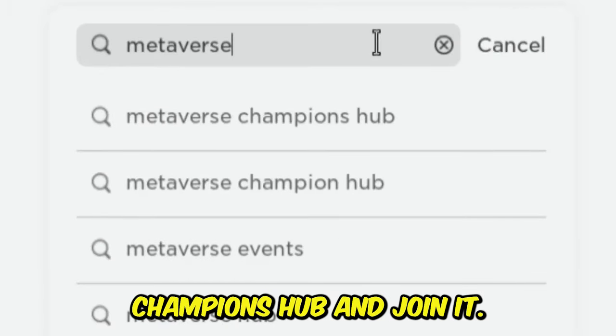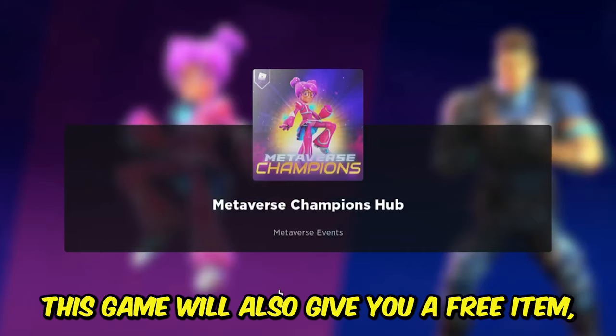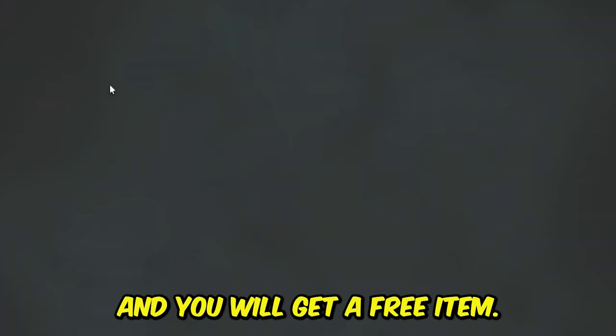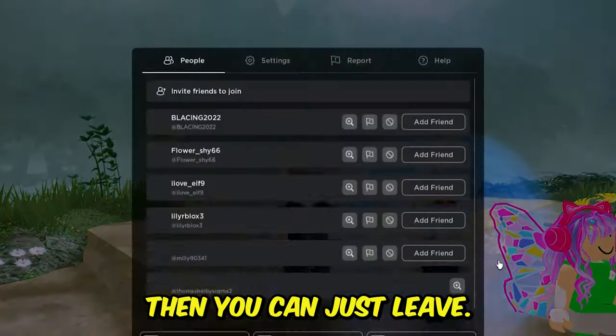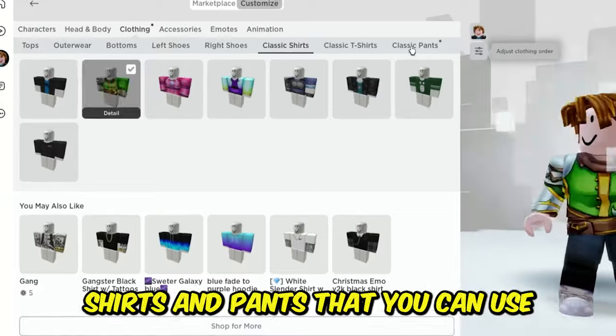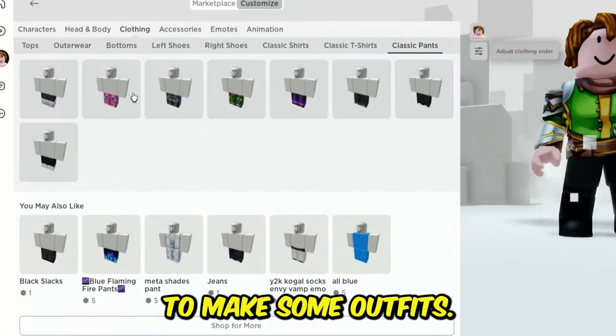Search this game called Metaverse Champions Hub and join it. This game will also give you a free item — you just need to join the game and you will get a free item, then you can just leave. These items are present in your clothes: you will get some cool shirts and pants that you can use to make some outfits.